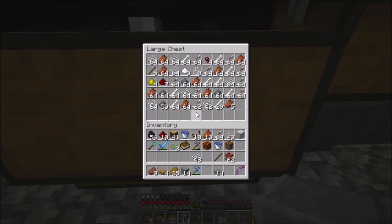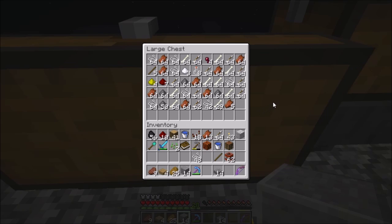We can look at our loot so far — there's a lot of it. We've got rotten flesh, more rotten flesh, lots of arrows, lots of string — which is something we were looking for. We needed a lot of string, and now we have it. The rotten flesh is great — we're going to grab a whole bunch of it because we're going to go take that to our villagers.